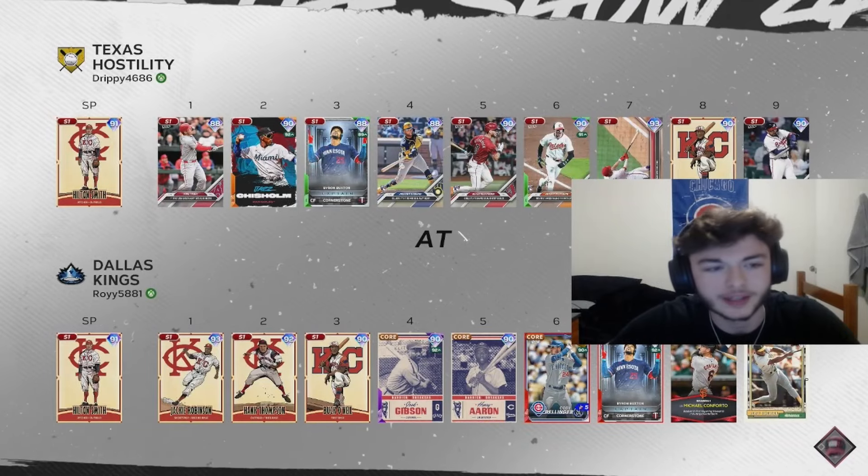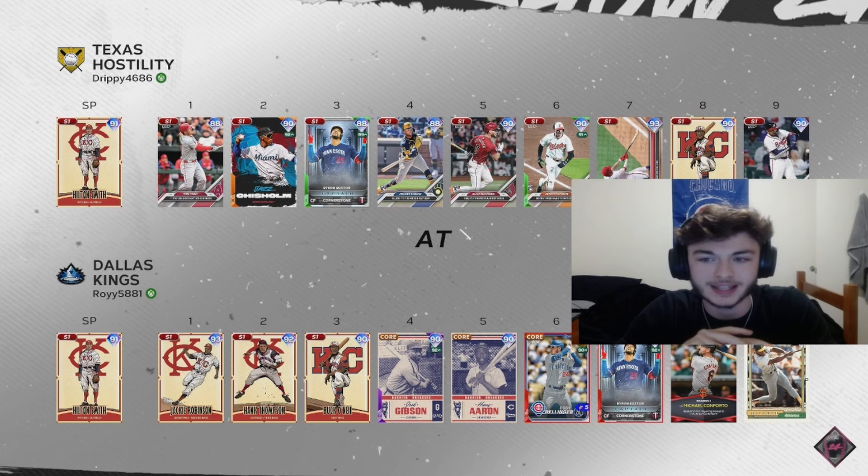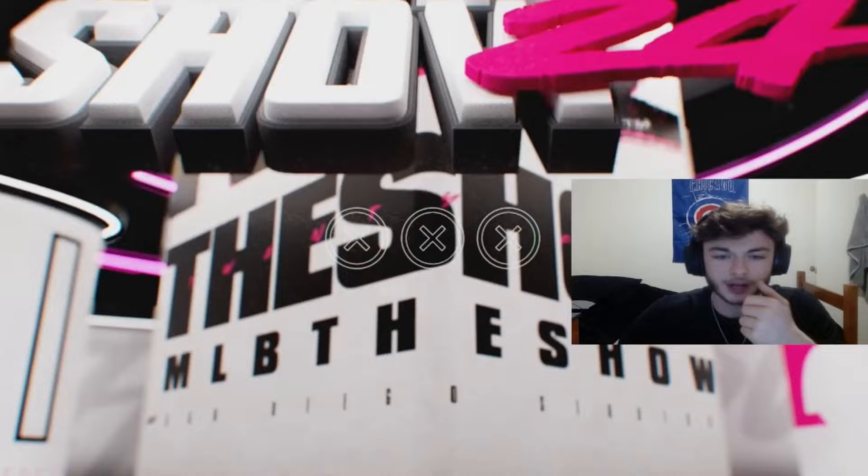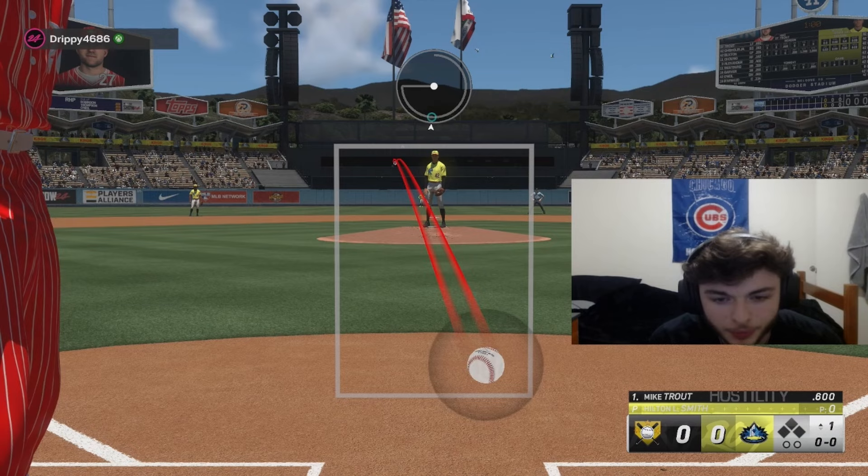What is going on everyone, back again with another video. Today we're gonna be using the new Jackie Robinson program. As you can see, both teams got Hilton Smith on the mound — should be exciting. I am using some of those Barrier Breakers cards as well in this gameplay, and a couple cards I like, so should be exciting. We are the home team, let's see if we can start off with Hilton Smith.